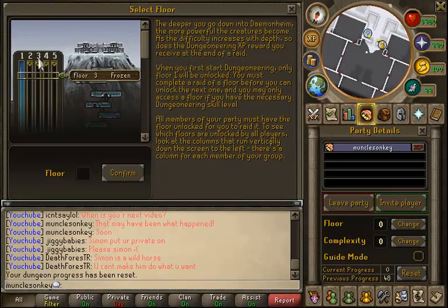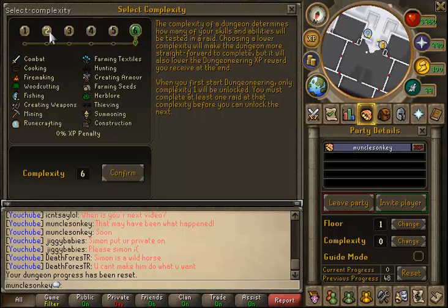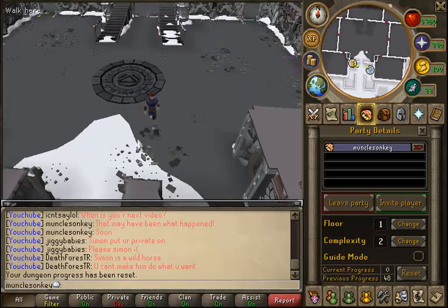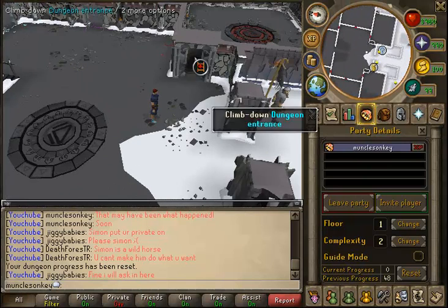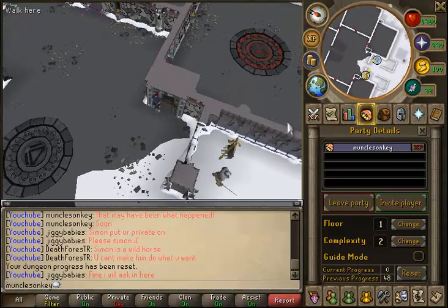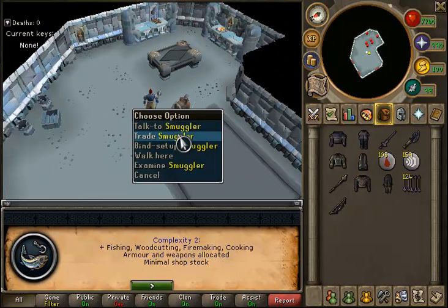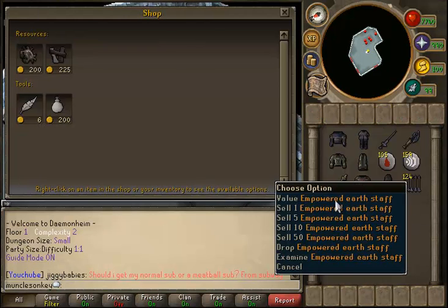Now, instead of doing Complexity 1 — what a lot of people choose to do when rushing floors — we're actually going to be rushing through on Complexity 2, because I'm going to show you how to do C2 fishing. However, if you already have 99 fishing or you do not wish to be efficient, you can just rush through on Complexity 1 and follow the exact same method, except instead of fishing you're just going to rush through the rooms and kill the boss as fast as possible. I choose Complexity 2 and fish because it's more efficient with the time put in, since I'm not 99 fishing and I need to get that skill to 99.